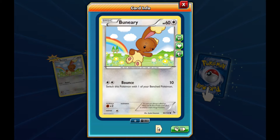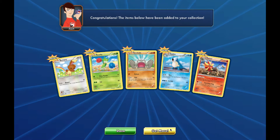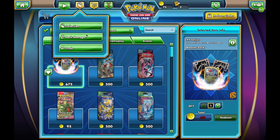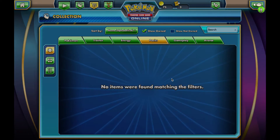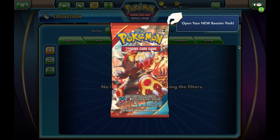Buneary, Roselia, Geodude, Helioptile, and Pyroar is our rare. I like Pyroar, he's cool too. There's a lot of cool cards in the new X and Y set, but there's also a lot of stupid cards in the X and Y set. I think we have one more pack and that's it. Yep, we have one more. Ready? Let's open it. Let's see if we can get one more EX - we already got three: two full arts and one Mega EX.